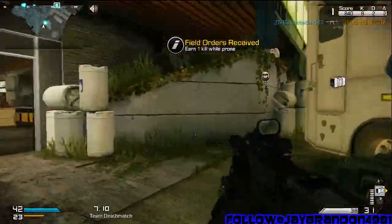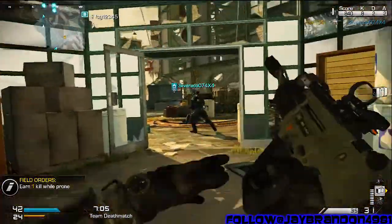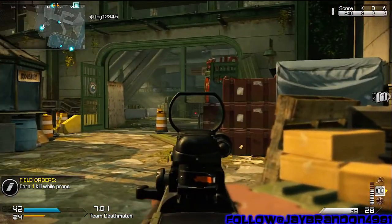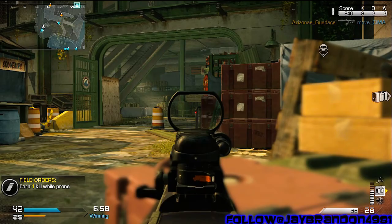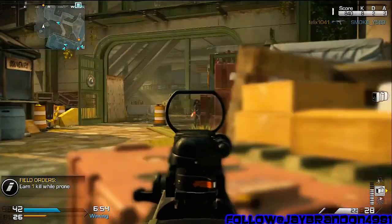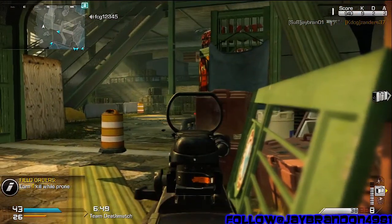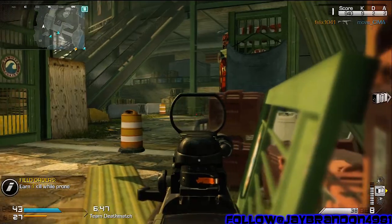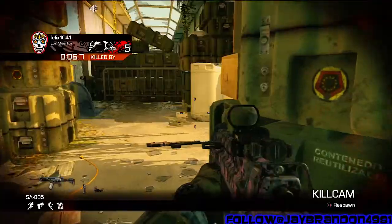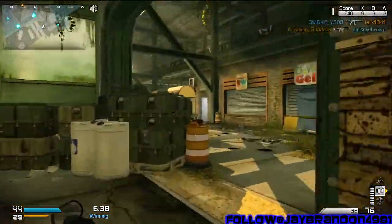The jump shot seemed to work a lot better in Black Ops 2 than it does in Call of Duty Ghosts. Every time I try to jump shot someone it just doesn't work that well. Maybe it works at the MLG level, but I would say the drop shot works ten times better in Call of Duty Ghosts than in any other game where people jump shot.